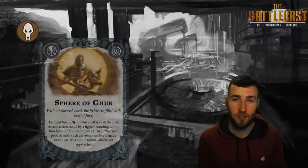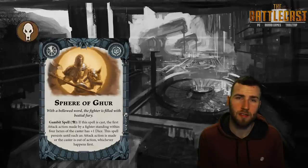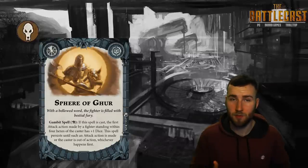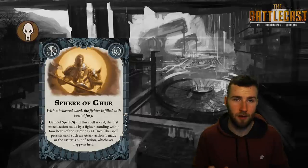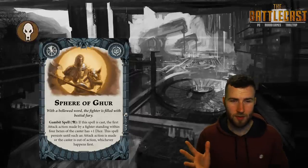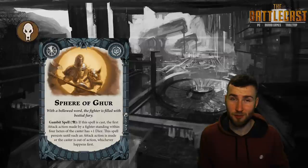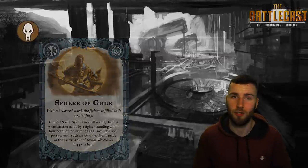We've got another spell, the Sphere of Gul — a pretty cool spell. If it's cast, any fighter within four hexes of the caster who makes an attack action gets plus one dice. It's an easy-to-cast spell so there's some appeal, but note it says any fighter — so if you cast it and don't use it right away, your opponent could charge you and benefit from the extra dice you've given them. You're a very nice person, but you're probably dead.